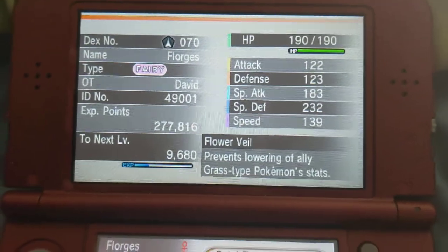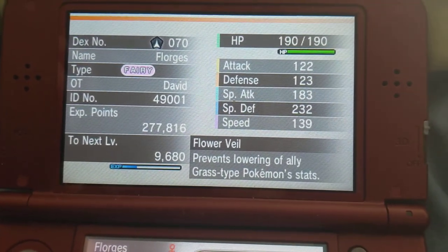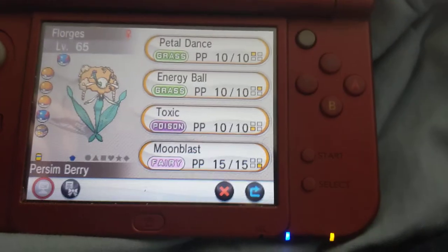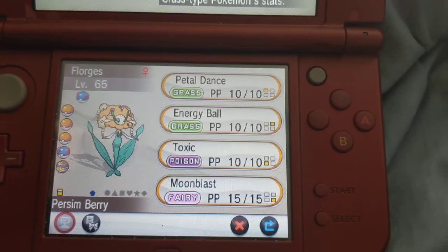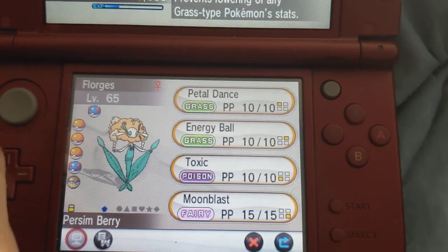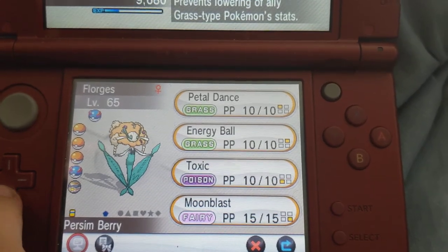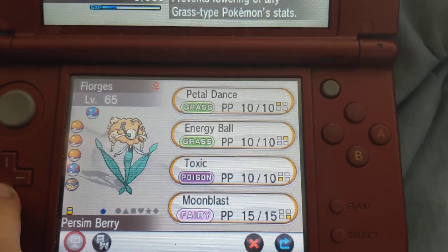We have Florges — Fairy-type, Flower Veil ability, which prevents lowering of ally Grass-type Pokemon's stats. Special Defense is high. Its moves are Petal Dance, Energy Ball, Toxic, and Moonblast, holding a Persim Berry, which I'm using so I can clear confusion instantly after using Petal Dance.